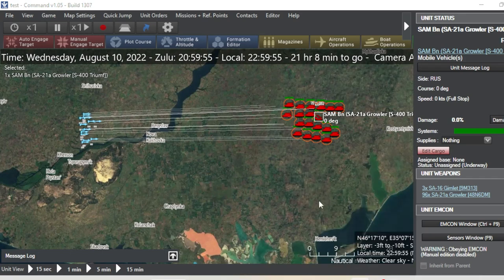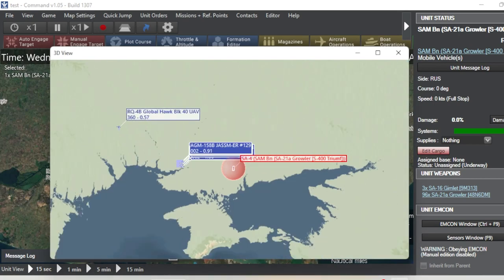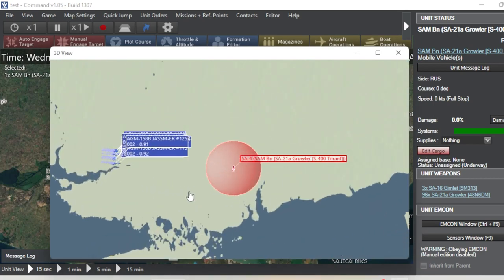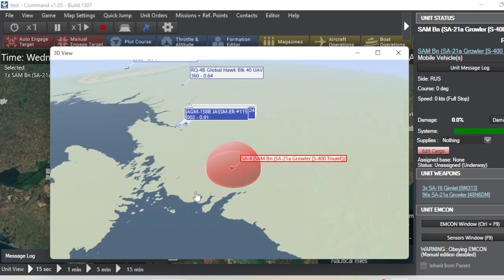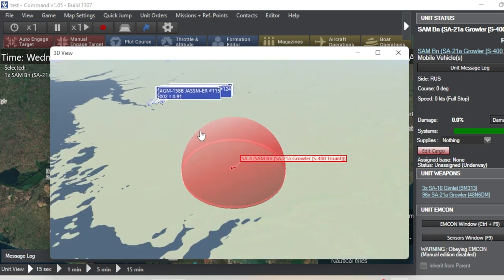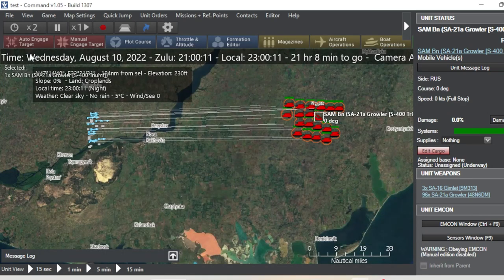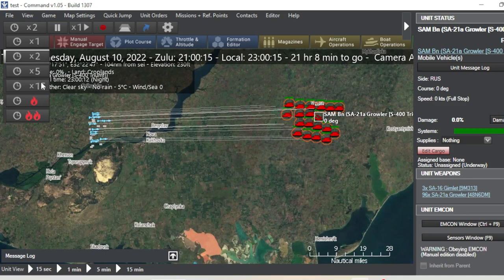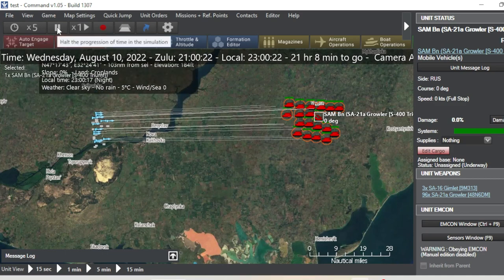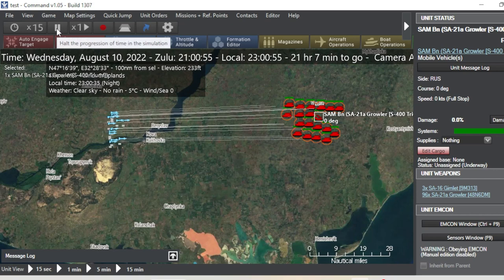We're going to bring up our 3D view. We're about to enter that SAM battery's bubble. Look at that swarm heading for this guy. Man, I don't want to be on the receiving end of this. Speed it up a little bit because we still have a ways to go — look how they're just passing over. Entering. Times 15. 18 missiles onto a company of tanks.